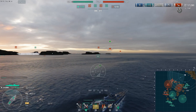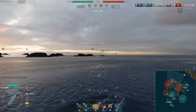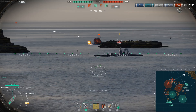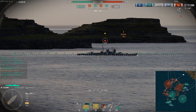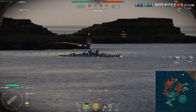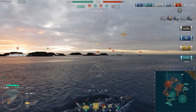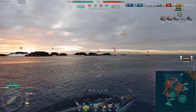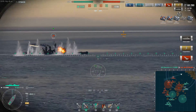Our Elbing captain is already off to a very nice start - he's got first blood with 17,000 damage, and he's got the enemy Izumo in his sights. Here is a broadside Mogami - a perfect target. Quadruple citadel, 19k salvo! A little bit less the second time, and three salvos - bye bye Mogami. What on earth was that Mogami thinking?